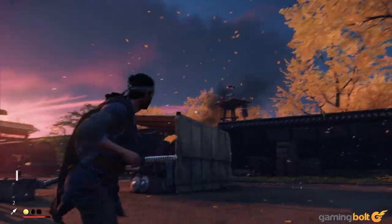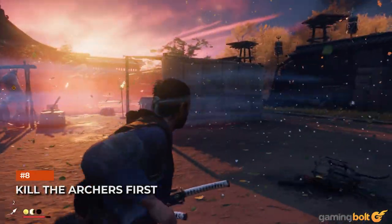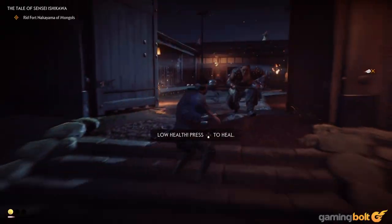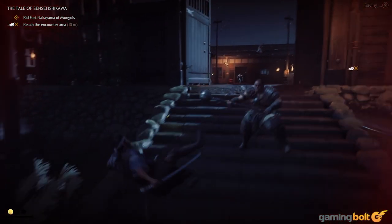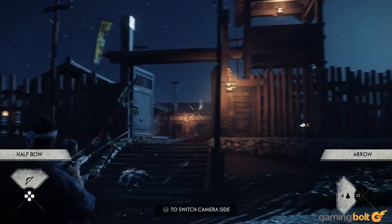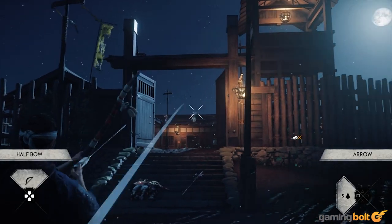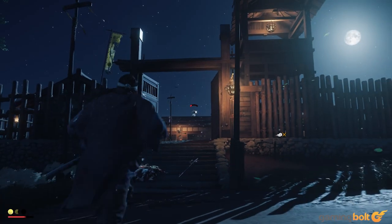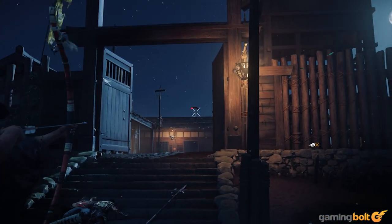Archers are among the most annoying enemies in Ghost of Tsushima. They fire at you from range, and it seems all of them are expert marksmen given how true their aim is. They can be a pretty big hindrance during combat, especially if you're fighting multiple enemies at the same time. So anytime you enter a fight with archers, make it a priority to take those guys out first.